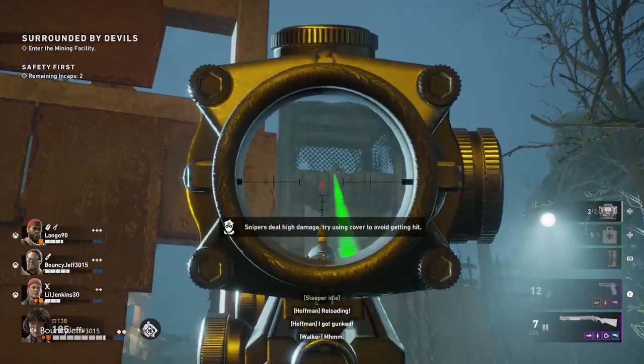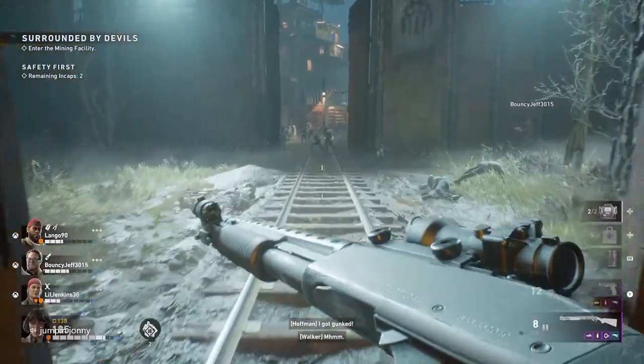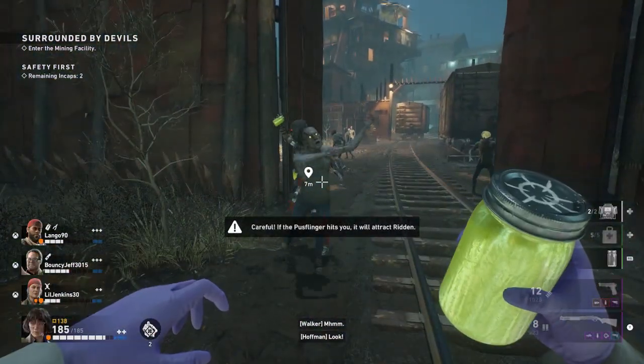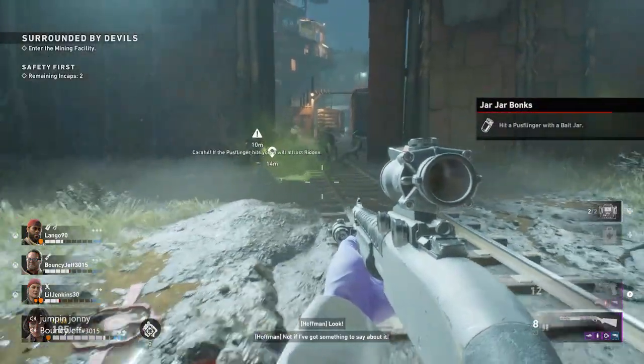Buy some bait jars, or if you're playing in co-op have your teammates carry bait jars as well so you can share if you need to. When you come across a pus finger you will have to throw the bait jar at them and make sure it's a direct hit, so the ridden will attack the pus finger and you'll unlock the achievement or trophy.